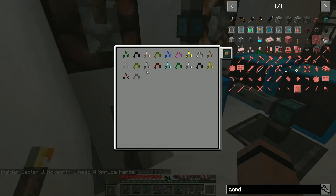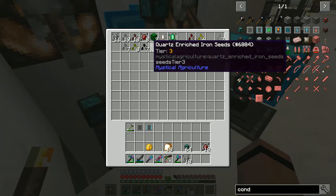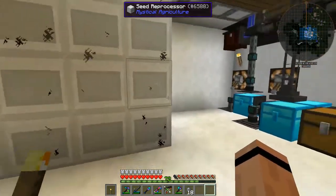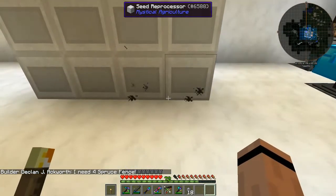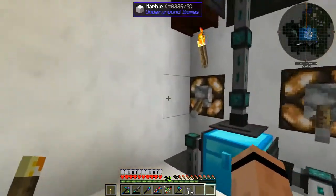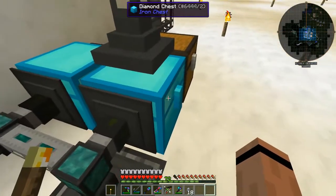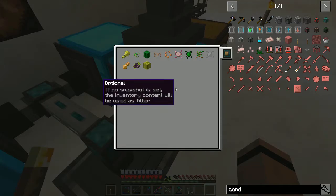By using the existing item filter you can get up to 64 items in a filter. I turn this back on and the seeds will pull out through the conduits — just insert and extract — and put the essence back in this chest. One of these seed reprocessors is just about as fast as a cloche, it might even be a little bit faster. Now for the essence: on this side I have it filtered on the insert because I have two possible paths.